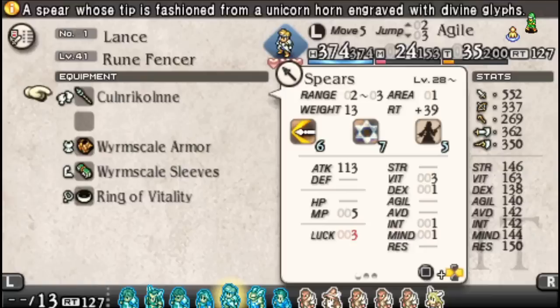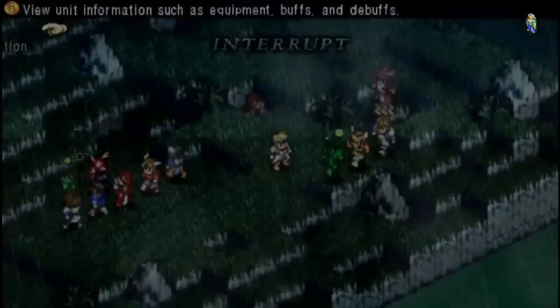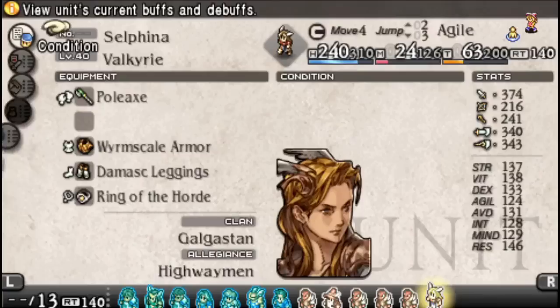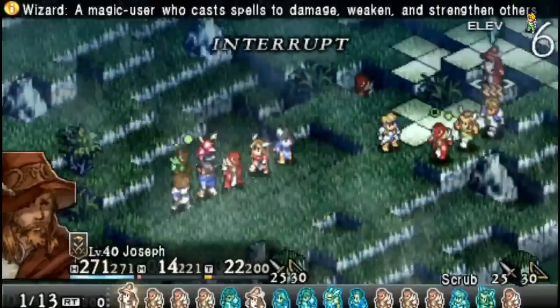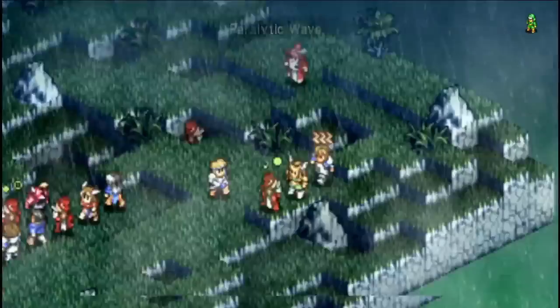The misconception is that you have to go out of your way to get crafting books. Not really — once you hit around level 28, you can just show up at the Tynemouth Hill map and it'll be carried by random Rune Fencers who spawn with Poleaxes, Tridents, and Culcriums. So you've got a one-in-three chance that spear units are carrying the one you want. Just use Recruit and you're good to go. Not a hard weapon to get.